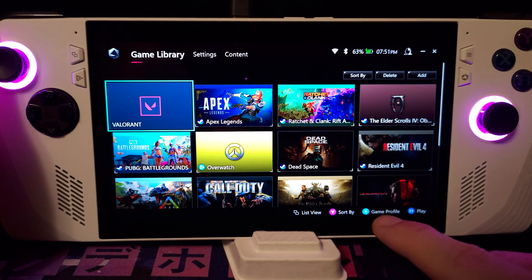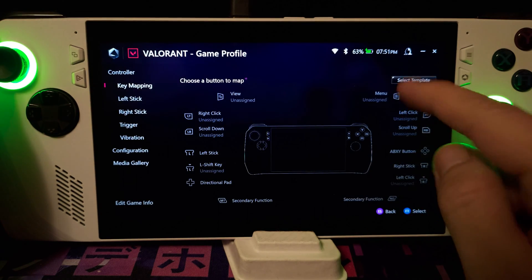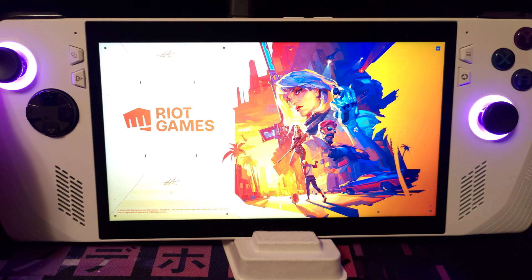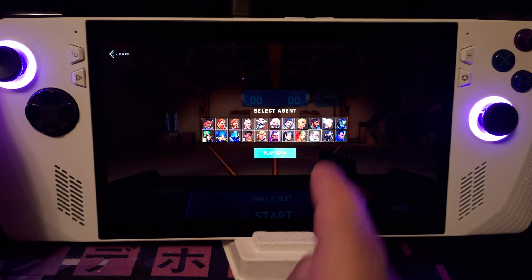Before we get started, make sure you configure your Valorant to run in keyboard and mouse mode. This game doesn't support controller natively, so you'll have to run it with this template. I'll be going to the firing range to show you the issue I ran into with the default mouse and keyboard settings, then I'll show you how to resolve this issue with a few minor tweaks.